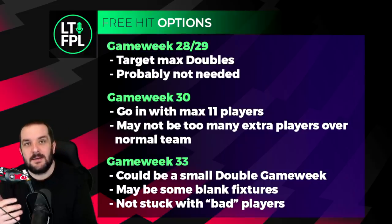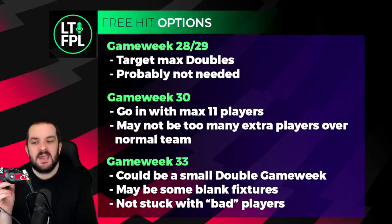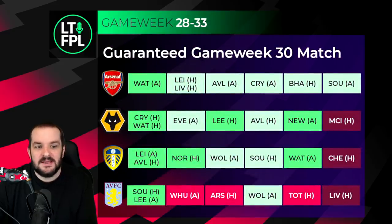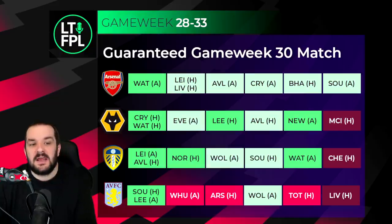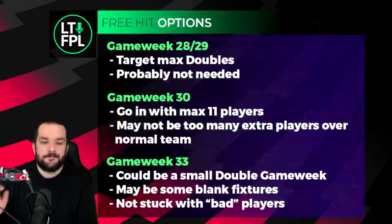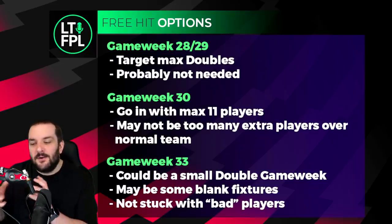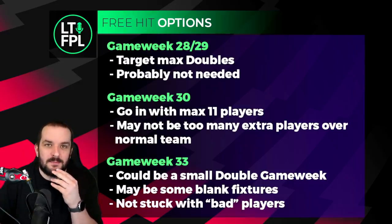The other option is game week 30. In GW30 there's going to be a bunch of teams that miss out - we don't know who yet, but we'll know for sure by the GW28 deadline. We know there are at least three fixtures confirmed: Wolves vs Leeds, Villa vs Arsenal, and Leicester vs Brentford. If you've got three Arsenal players, three Wolves players, and Rafinha, that's already seven players definitely playing in GW30. For the majority of people targeting double game week players in 28 and 29, you're probably not going to need the free hit in GW30.